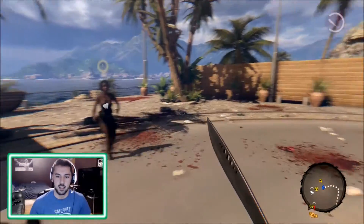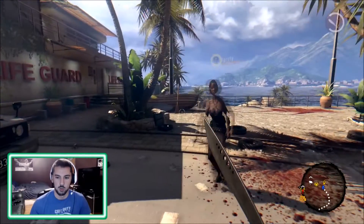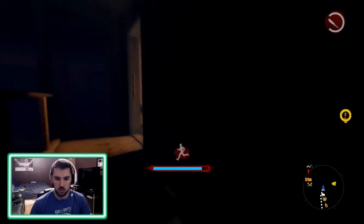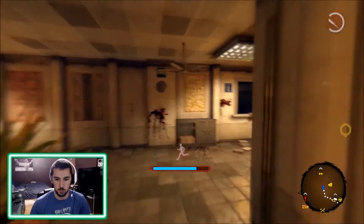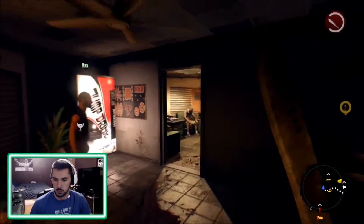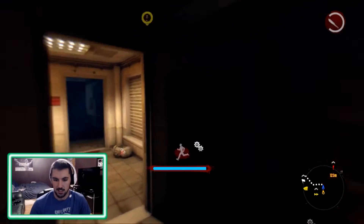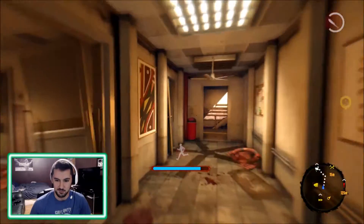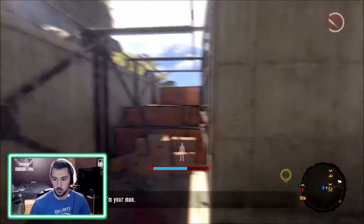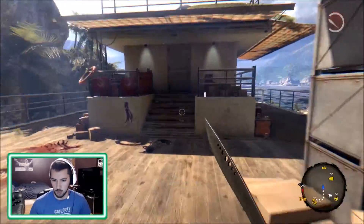This easter egg is a Jason Voorhees easter egg where we get a special weapon. In order to do that we have to fast travel. I think there's a fast travel board up the stairs. If I could read maps I'd be able to tell you where the board is, but we're going to fast travel and end up going back to the jungle.